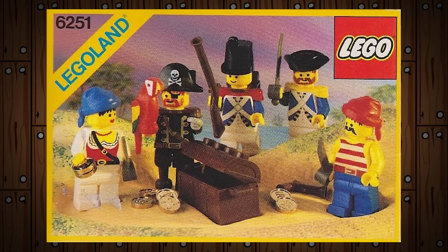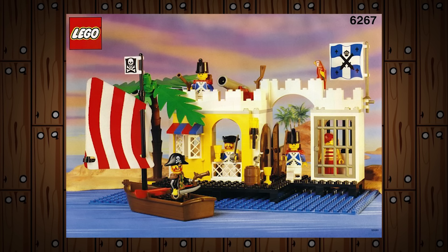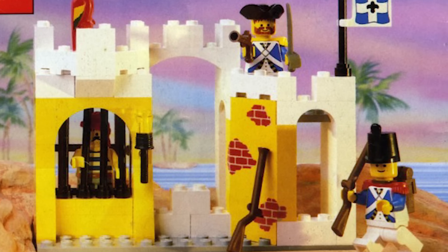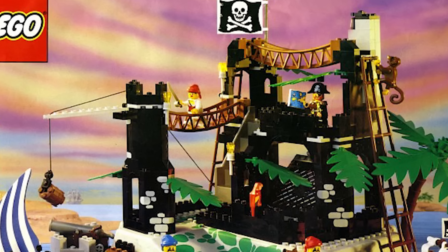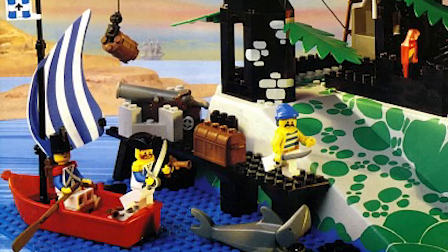In 1990, two Bluecoats appeared in a pirate minifigure pack. 1991 was the last year we would see the Bluecoats. Broadside's Brig and Lagoon Lockup, two more small fortifications intended to be added to the previous entries, would be the last of the Bluecoat-specific sets. Though Rock Island Refuge also featured two Bluecoats and a small sailboat.